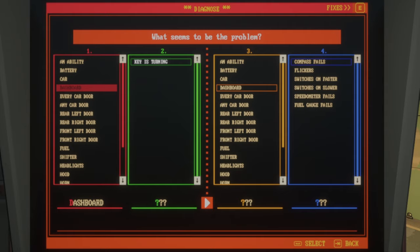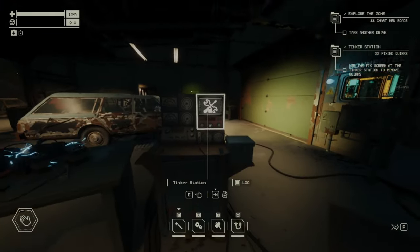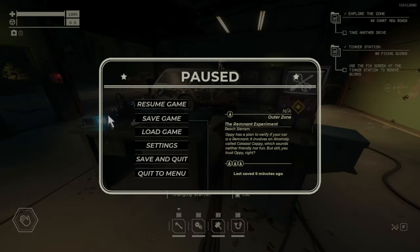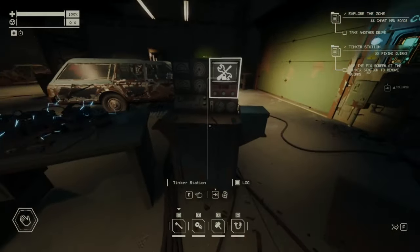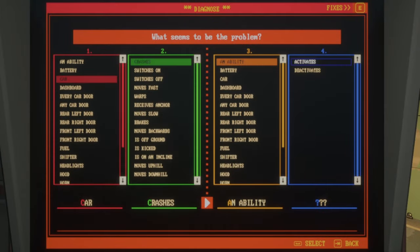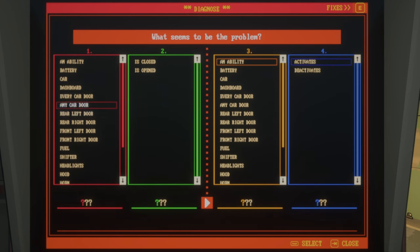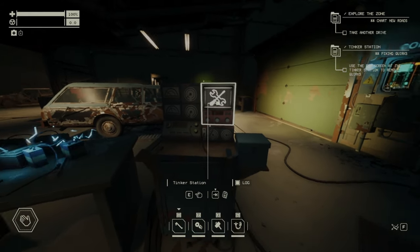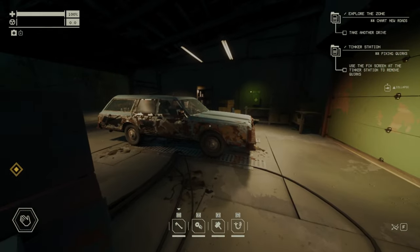But that's a long way to go. What you actually need to do is make a save every time before you want to use the Tinker Station. Then go and use your eight tries to find out what the quirk is. That's how it works without any upgrades — it's very hard to find out what the quirks are.